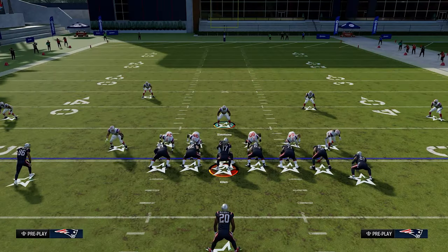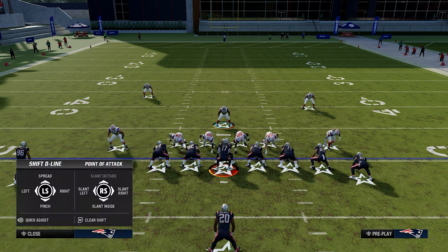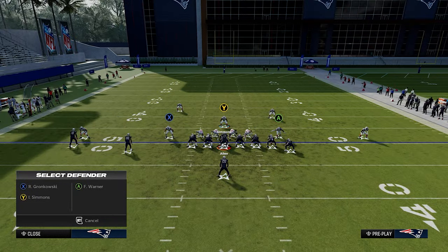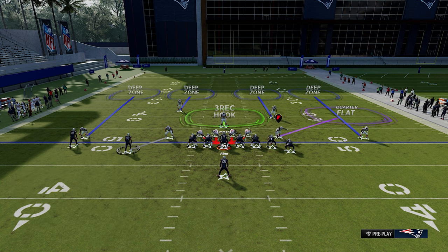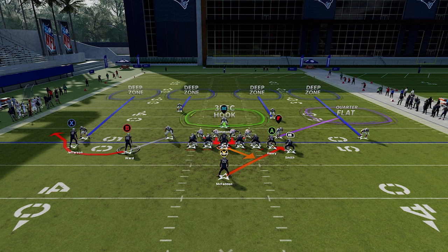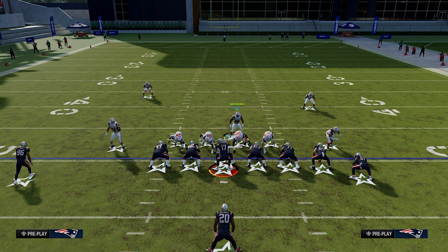What we want to do first is go to our coaching adjustments — we want to turn auto flip off, turn auto alignment to base, and then come out in the play cover four quarters. We want to press our defense, pinch our defensive line down and crash them down, and then put our backside linebacker — the side that the bubble's being ran — and man him up to the inside receiver just like that.